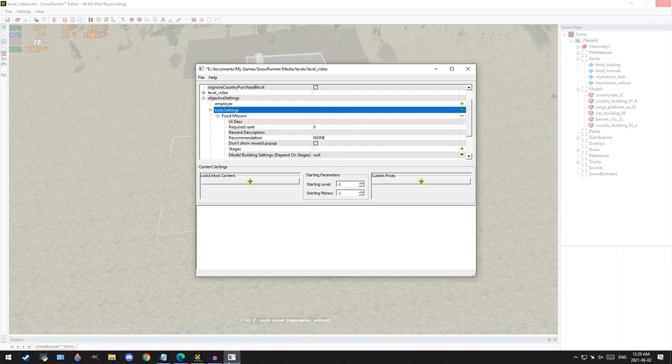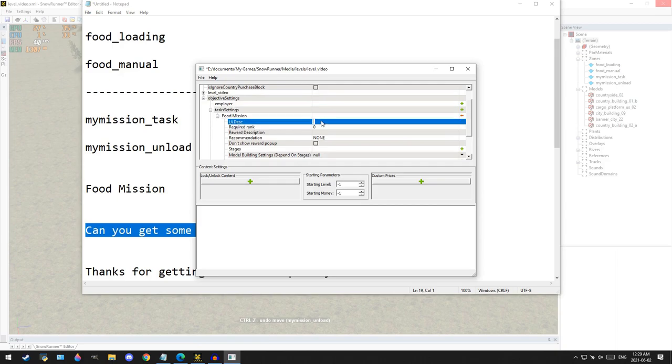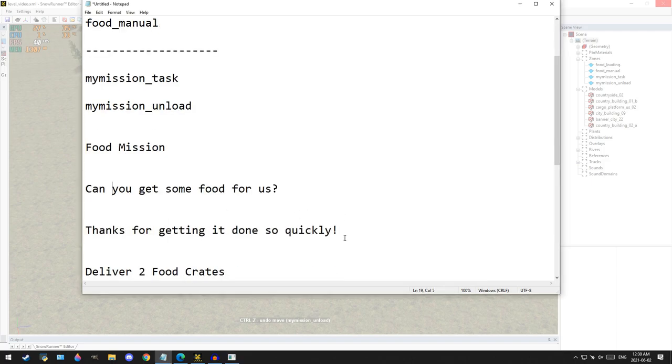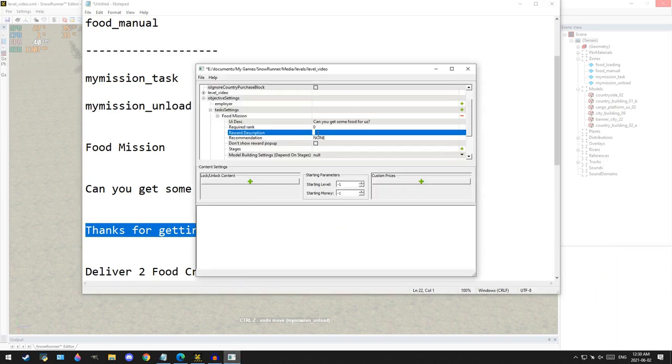The next spot is 'ui description,' which is the first thing the player sees when they find that task zone. I've thrown together 'Can you get some food for us?' — take this and put it into your UI description. There's also 'rank,' which you can set to force the player to have a certain level before completing this task; I don't really use that myself. The next section is 'reward description' — that's what we put in when the task is completed, so I've put 'Thanks for getting that done so quickly.' Copy that and paste it in as the reward description.